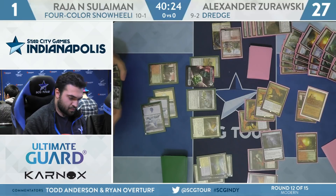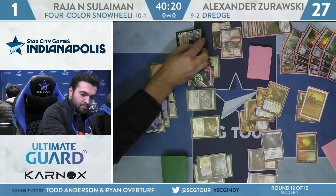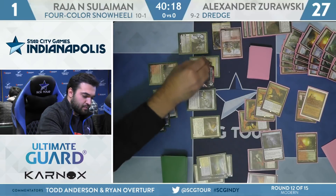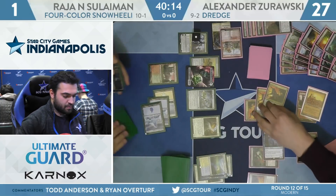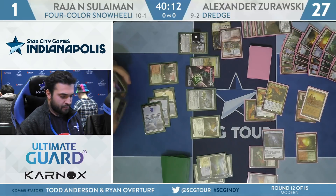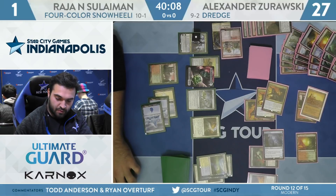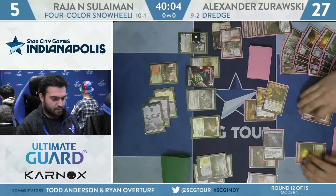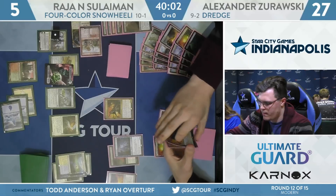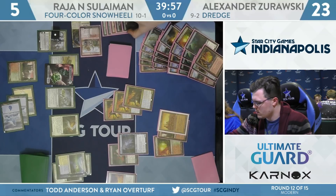The fact that the combo hasn't happened means Rajah might actually be able to get out of this one alive. A Teferi Time Raveler can bounce a Prized Amalgam, draw a card, and allow an attack with a Batterskull without being blocked — up to five. Next turn can block up to nine. Two Amalgams blocked, taking six from the rest of the creatures. Rajah can survive if Zorowski doesn't have much else.